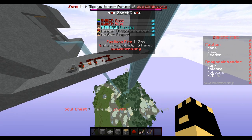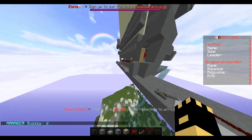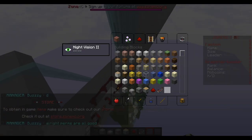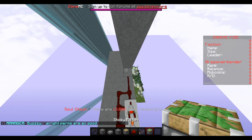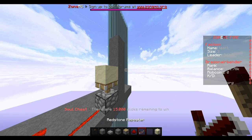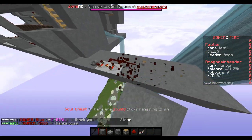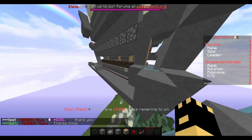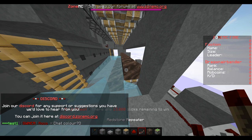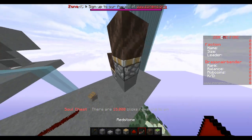I found soul sand to work pretty much all the time, except on certain servers that have patches for it — but that's only like Cosmic. On normal servers like Archon, this works perfectly fine. It's because soul sand isn't a full block — when you're in it you kind of hop up, which helps the sand stay in its state. It also works with trapdoors. The only two I found were trapdoors and soul sand, but trapdoors have to have a full block to be placed on, which makes them less useful.